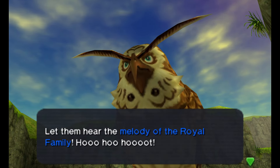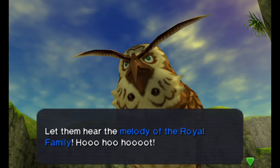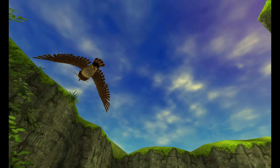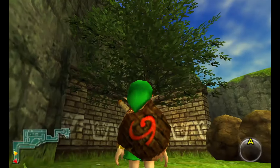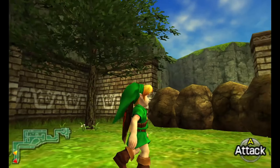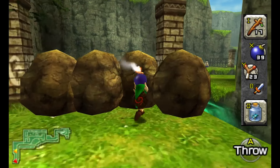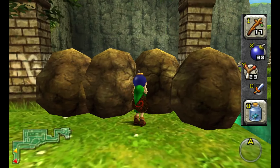An owl appears: 'Looks like you've gotten bigger and stronger already, Link. Just ahead lies Zora's Domain. The Zora serve Hyrule's royal family by protecting the Water Source. Their door will not open for anyone except those who have some connection with the royal family. Let them hear the melody of the royal family.'